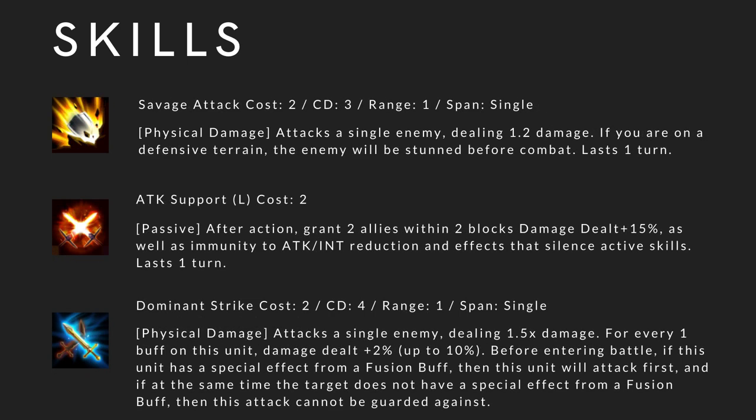Savage Attack: cost 2, cooldown 3, range 1, span single. Physical damage, attacks a single enemy dealing 1.2x damage. If you are on a defensive terrain, the enemy will be stunned before combat, lasting 1 turn. This icon looks similar to Shield Bash but it's different because it requires you to be on defensive terrain to stun. Not very recommended since it's situational. Attack Support: cost 2, passive. After action, grant 2 allies within 2 blocks damage delve plus 50%, as well as immunity to attack, intelligent reduction, and effects that silence active skills, lasting 1 turn. Pretty useless on her since she is a DPS.